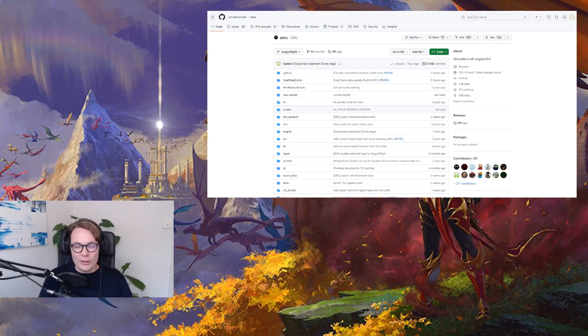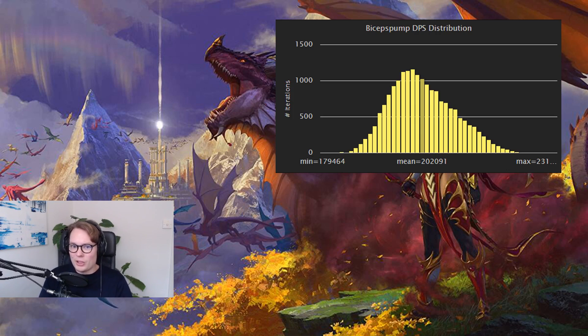What this means is that we can make minor adjustments to, for instance, our gear or our talents, and then run a simulation to figure out if that's an improvement. In reality, if you change something and it improves DPS by say one percent, it's really difficult to tell by hitting a dummy because the damage you do varies quite a bit from pull to pull without doing anything different — there's just randomness. That's why we use simulations: make a tiny change, simulate 10,000 times, and see if it's one percent different.